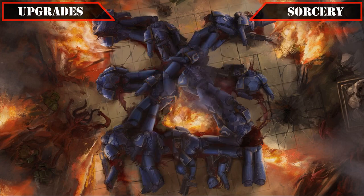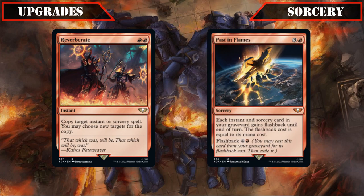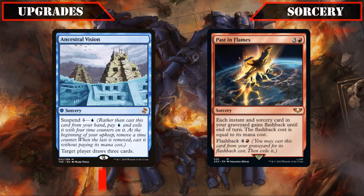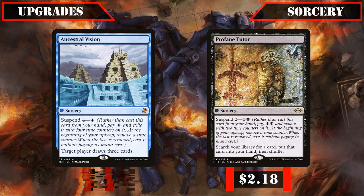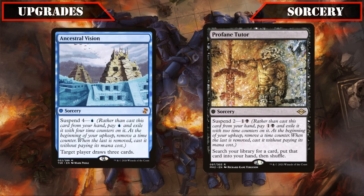Moving on to our sorcery upgrades, which won't be seeing too many changes, with only the spell-focused Reverberate and Past in Flames being moved to our slowly growing Magnus deck pile, making room for the cascade-friendly Ancestral Vision and Profane Tutor. Both have a CMC of 0, guaranteeing we hit them while cascading off our CMC 1 spells, and since cascade ignores casting restrictions, we can cast them immediately without needing to suspend them first, immediately benefiting from the card advantage and tutoring they provide.